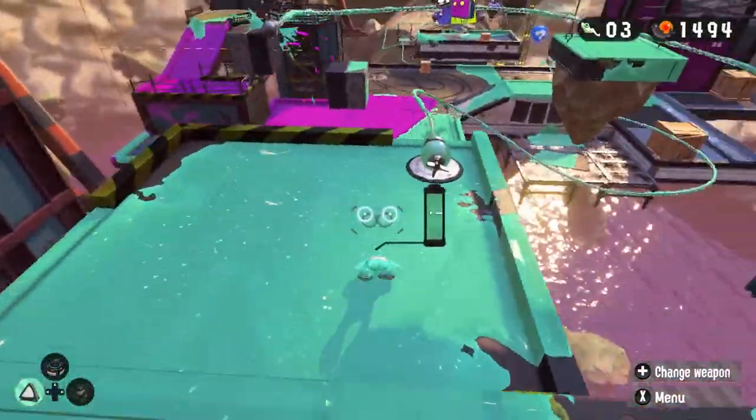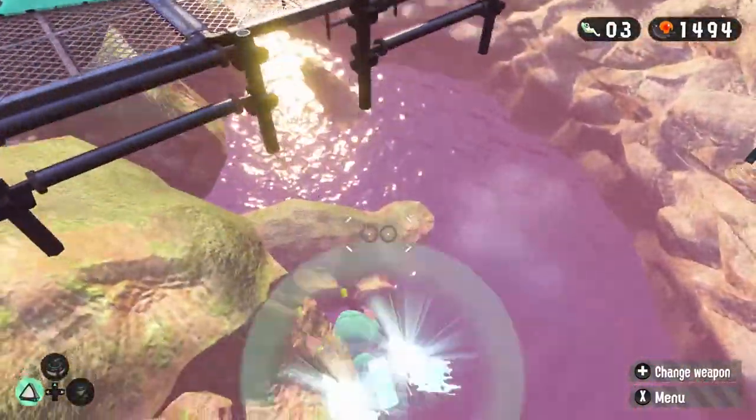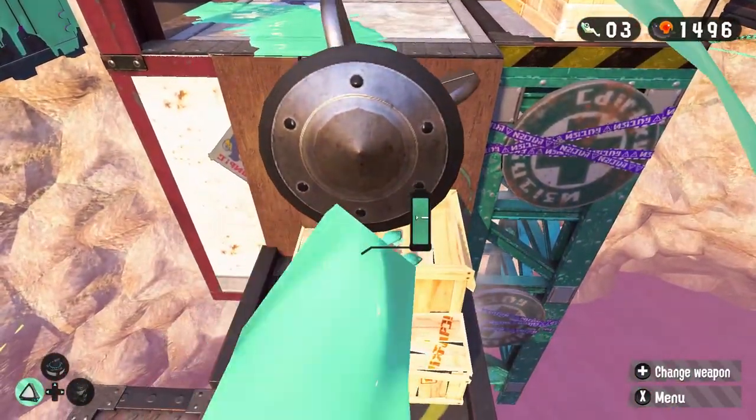When you are using the Duallys, you can jump and dodge roll off this ink rail to clip your screen through the rock. Over here, you can clip your screen through the ink rail, which is pretty cool because it looks like you can see the motor inside.